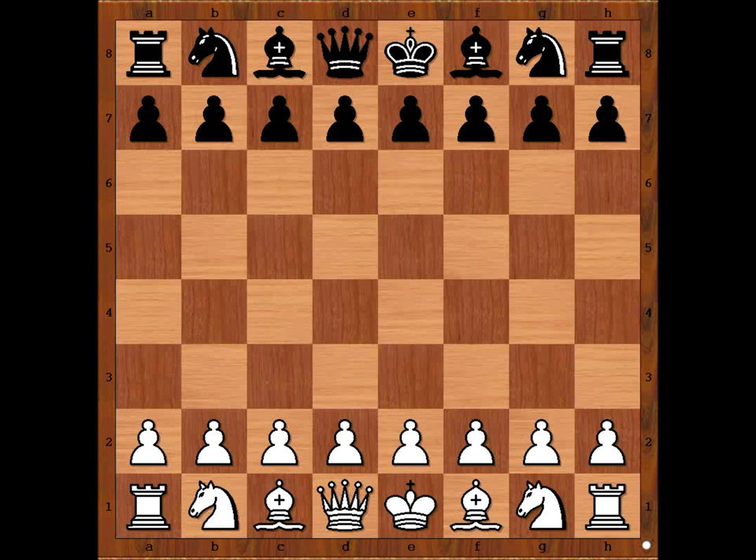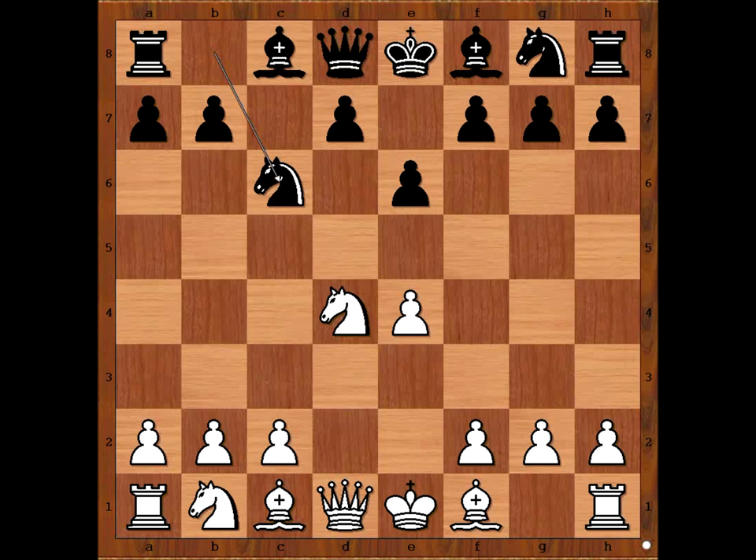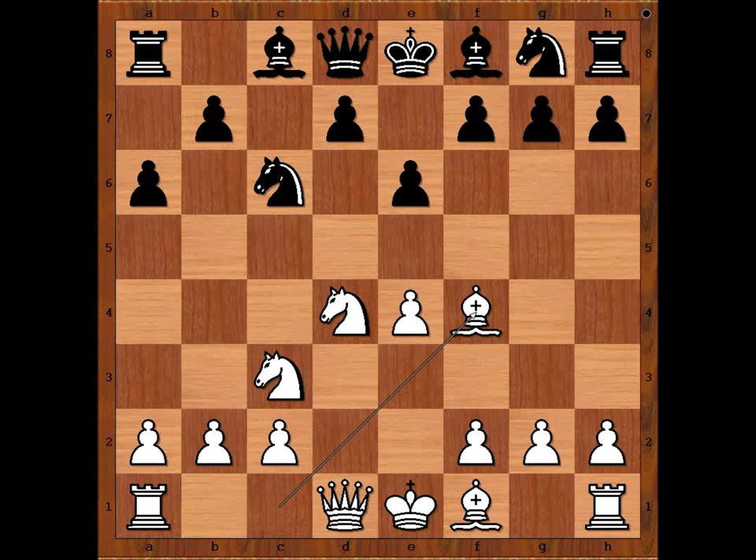Mateusz Bartel had white pieces, and he started with e4. Maciej Krakowski played c5, the Sicilian defense. Nf3, e6, d4, cxd4, Nxd4, Nc6, Nc3, a6 — the Taimanov Sicilian. White to move. Bishop to f4 was played. Bishop to e2, Bishop to e3, and Nxc6 are the three most played moves.